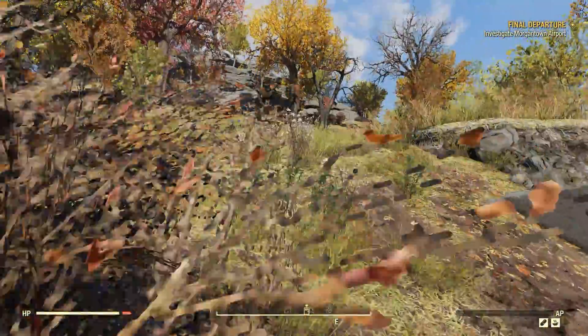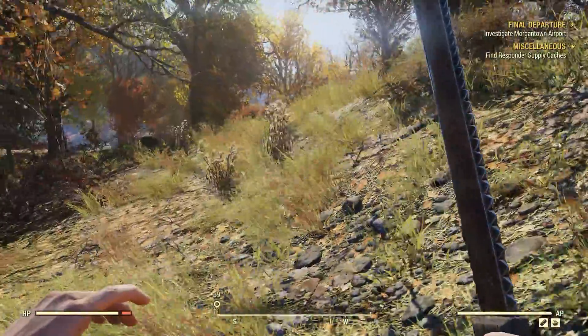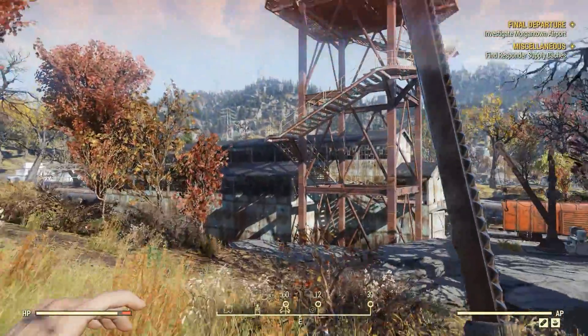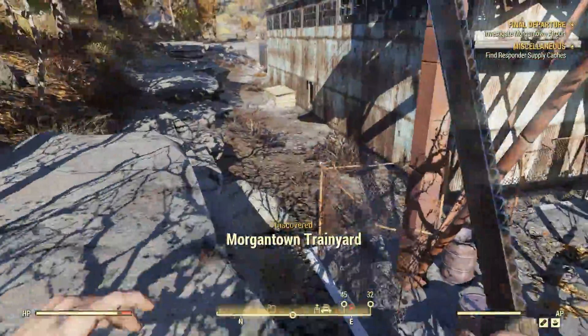I'm going to head back to the main quest and run back towards Morgantown. I'm getting shot at — we've got Scorched at this train yard. Where's the stairs up to him? Over from inside the building. Okay, we're just going to have to go all out.